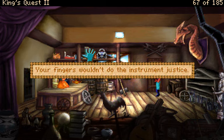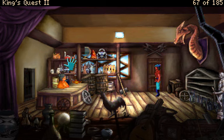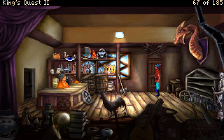Your fingers wouldn't do the instrument justice. This knife is too big — it would damage more than just your pocket. So that's supposed to be a Swiss army knife. I would not have guessed that from looking at that picture — it looks like a ship, like one of those big barge ships. Now that we know it's a Swiss army knife — obviously the Swiss haven't quite got the idea yet. It's hard to tell from these ten pixels that make up this object.